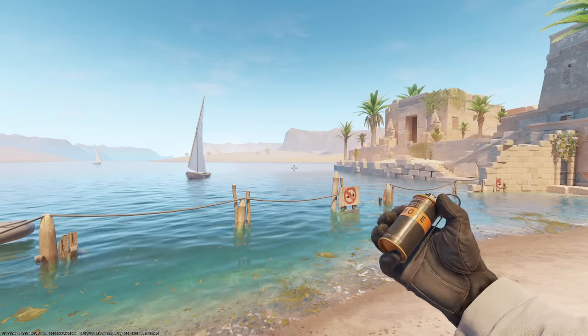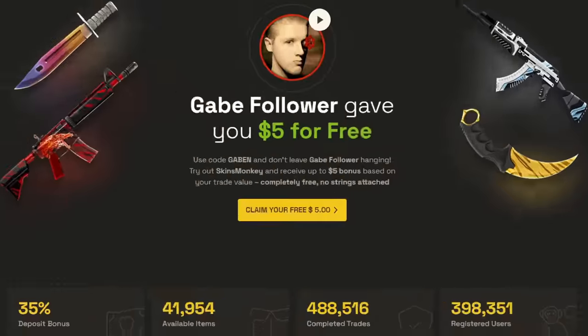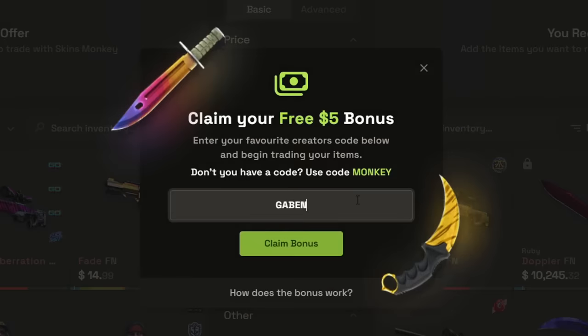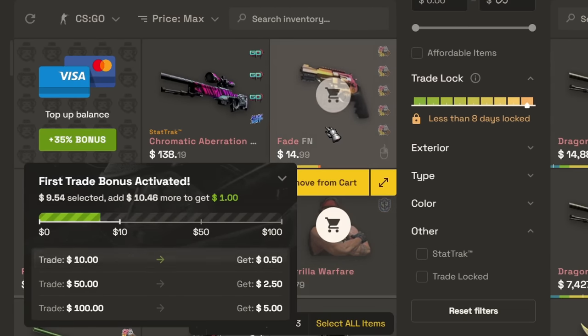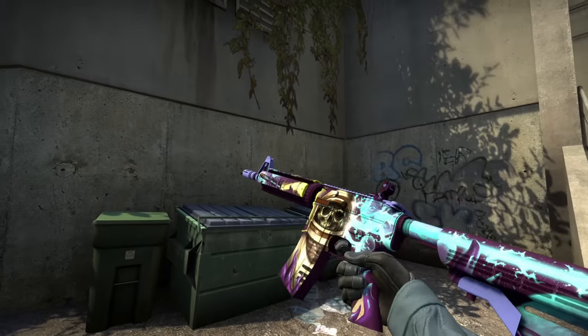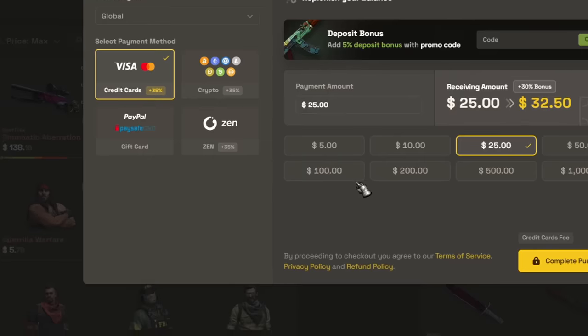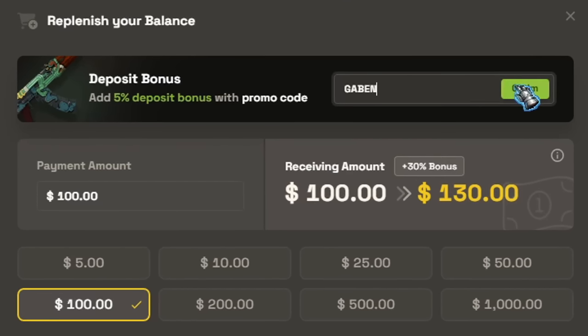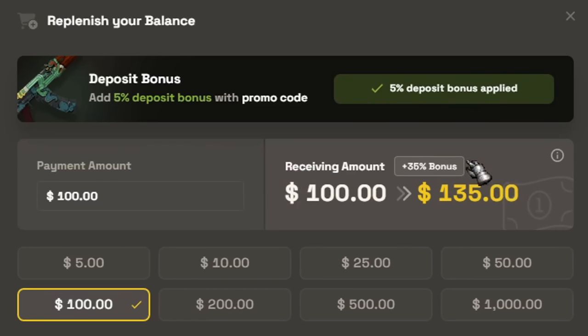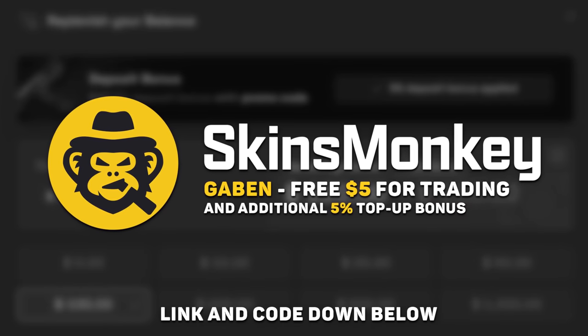But if devs decide to add skins on C4, you can exchange them on Skins Monkey. Use code Gaben to get 5 bucks for just trading your items. Select a few of your current skins, pick any in the same price range and trade your old CSGO items for something new and shiny in CS2. Use code Gaben and buy skins much cheaper with the 30 plus 5% top-up bonus. Skins Monkey — links and my code down below.